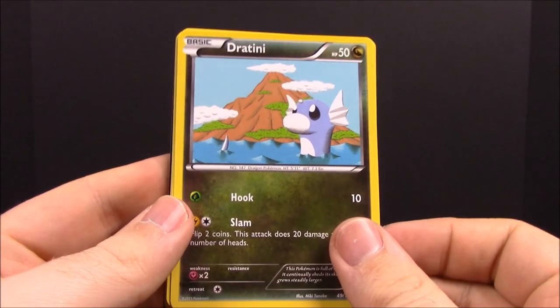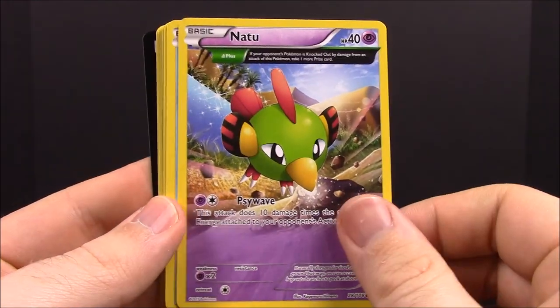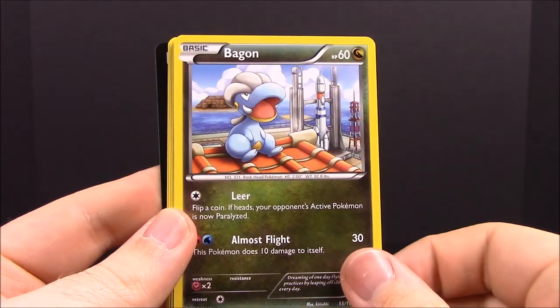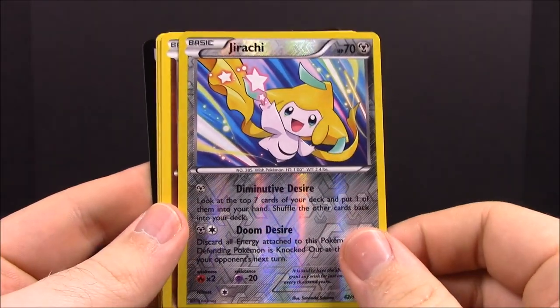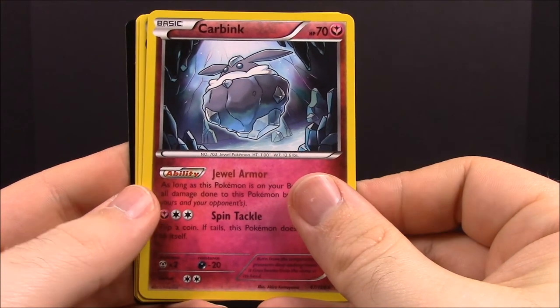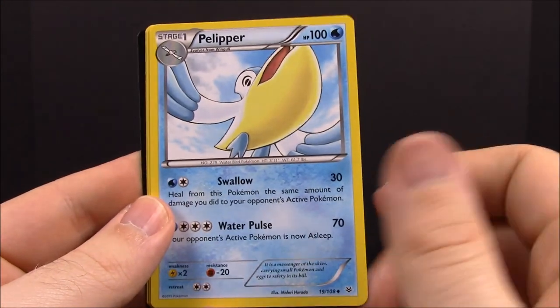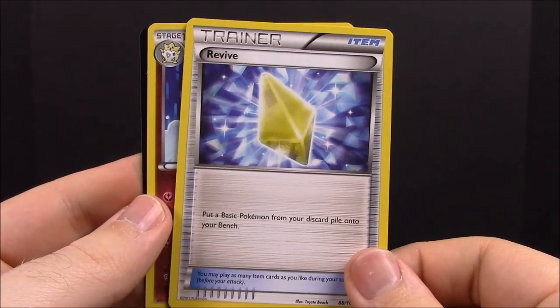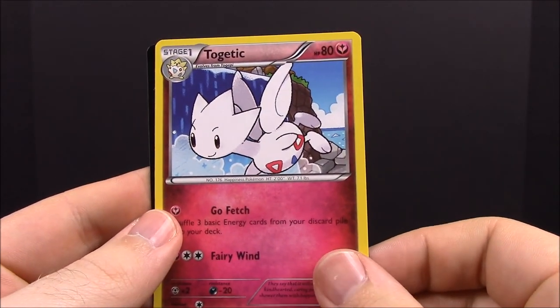Our last Roaring Skies pack: we have a Dratini, a Natu, Wingull, Fletchling, Bagon, another Jirachi — this one's a Reverse — then a Carbink, Klefki (never seen that before), Revive Trainer, and Togeppi — all four it looks like, so Togekiss.